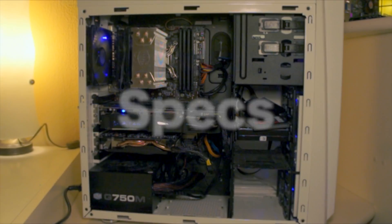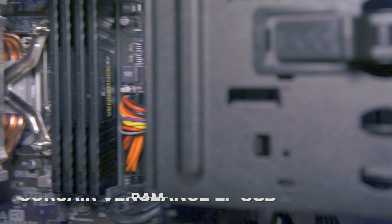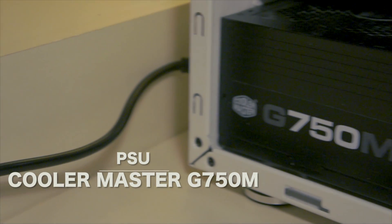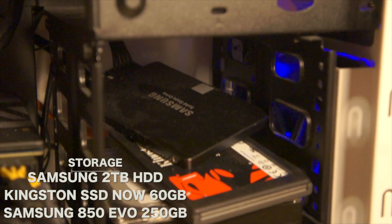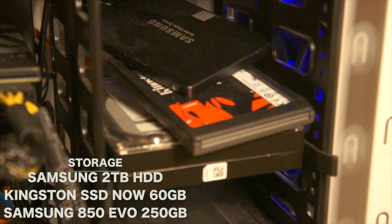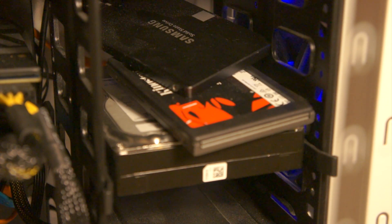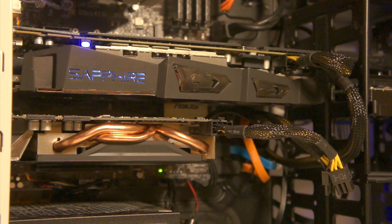Speaking of the internals, let me give you a rundown. This machine rocks the Intel Core i7-6700K, 8 gigs of Corsair Vengeance LP RAM, a Cooler Master G750 power supply, a 2TB Samsung HDD along with a 60GB Kingston SSD and an 850 Evo 250GB.